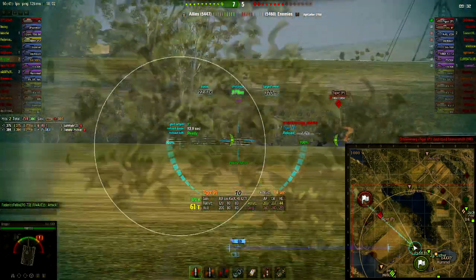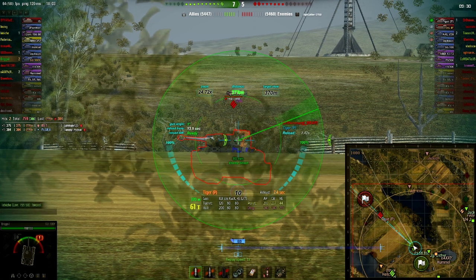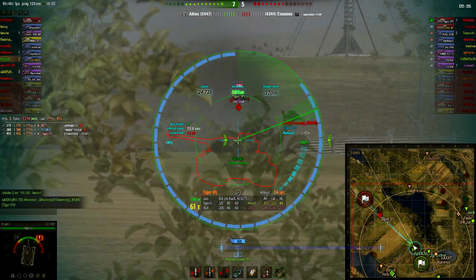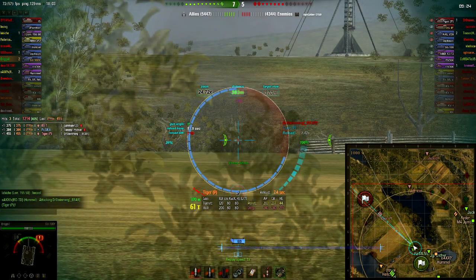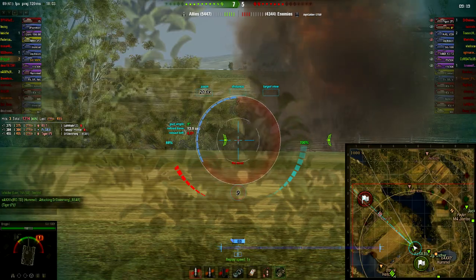The Tiger P comes into play. I already knew that the hull of the Tiger P is really difficult to penetrate, so what you want to focus on is the turret — that's exactly what I do. Sometimes you don't have control over where you're shooting because of the size of the reticule, but in this case I get a nice shot roughly where his loader or commander sits.